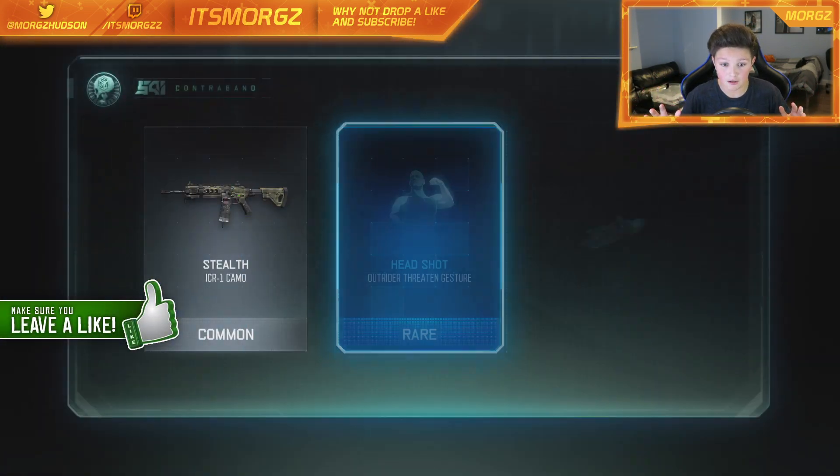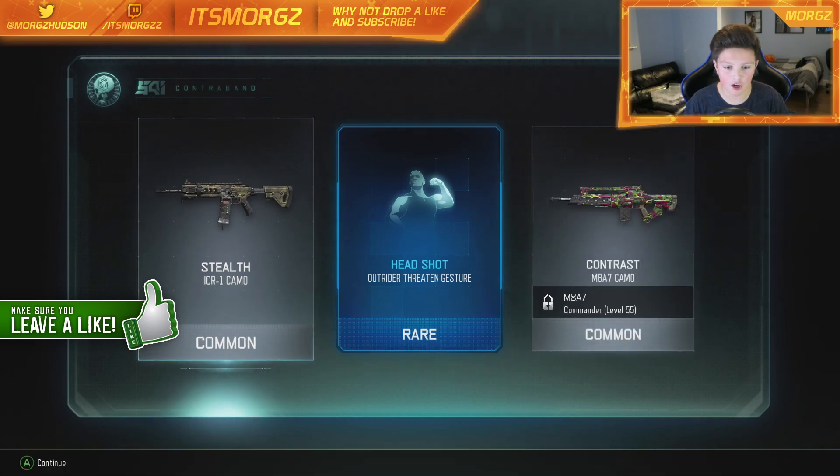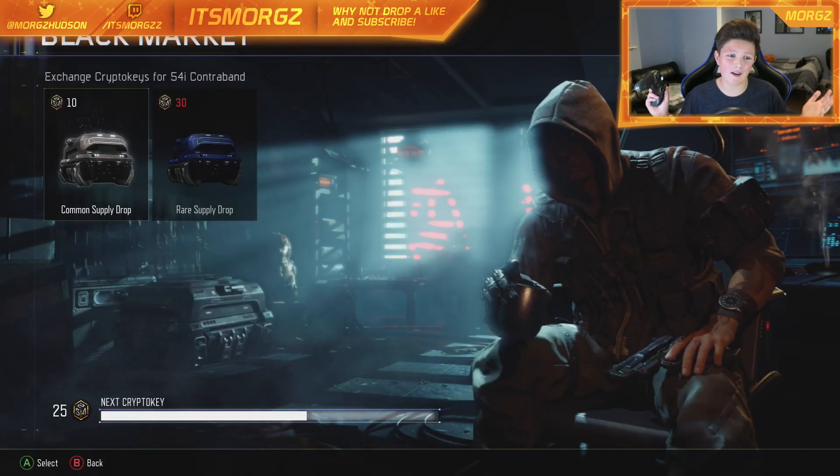We got some colors flashing. We got a rare — so not the worst one. We got a Headshot Threat and a gesture for the Outrider, so that's not too bad. We got a rare, so I'm quite happy with that.